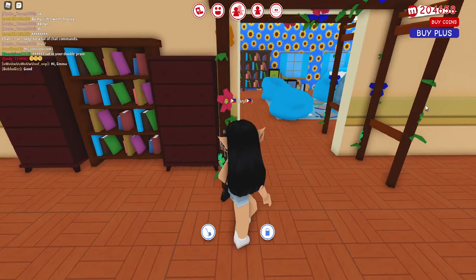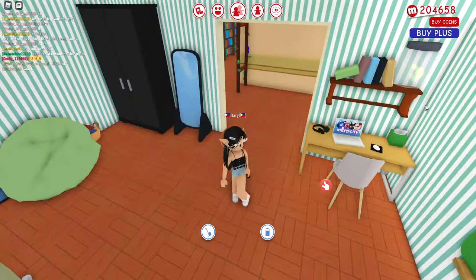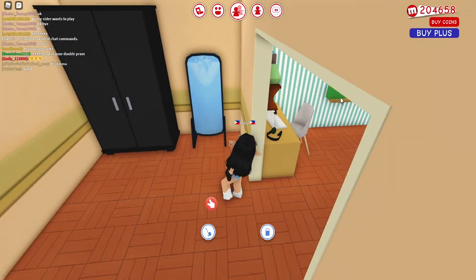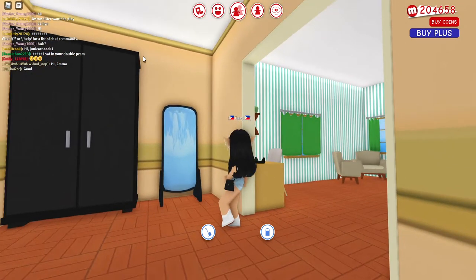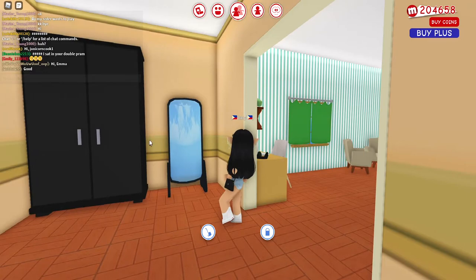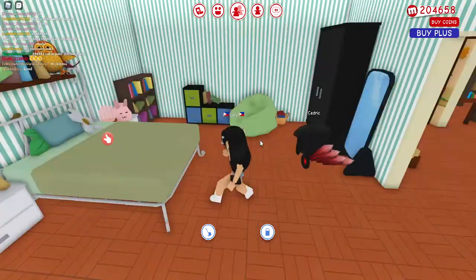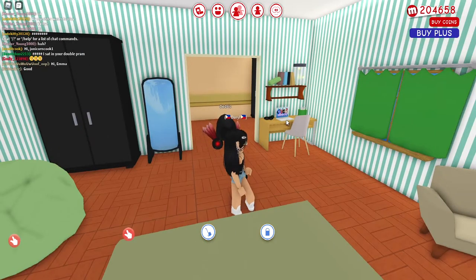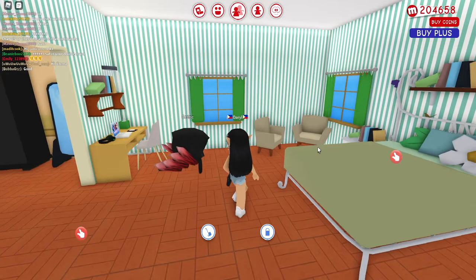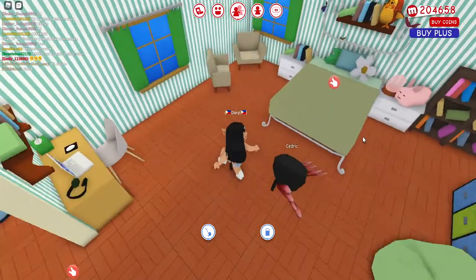There's a closet here — this is where the kids can do their dress-up. Maybe this is where their costumes are kept, even though they have their own closets too. And now my favorite room — the green bedroom. This is my room.